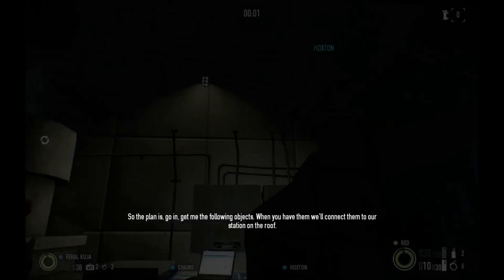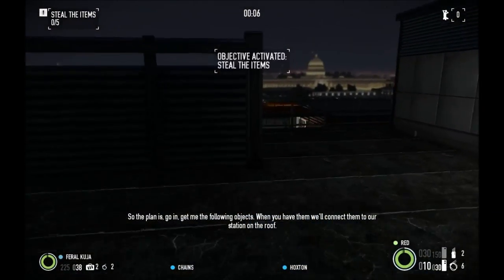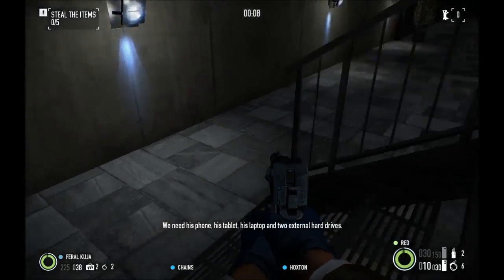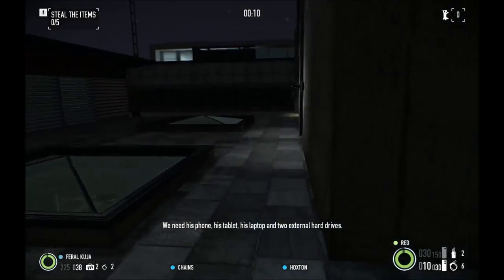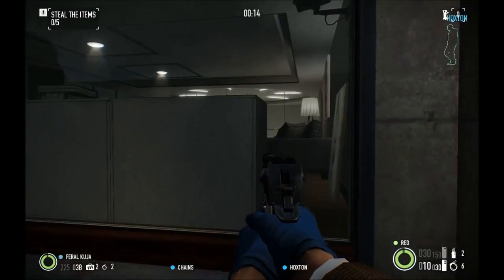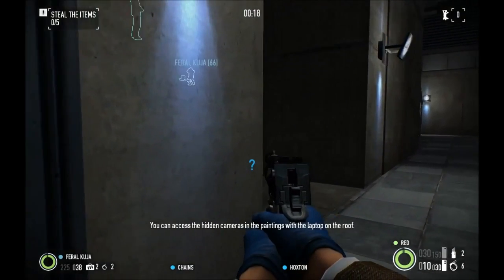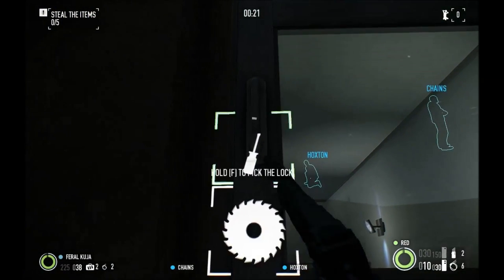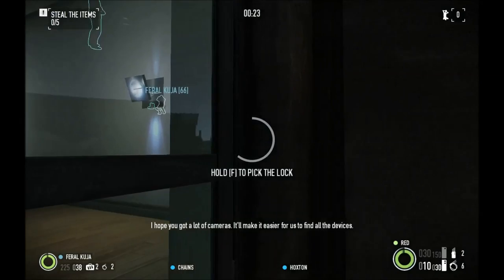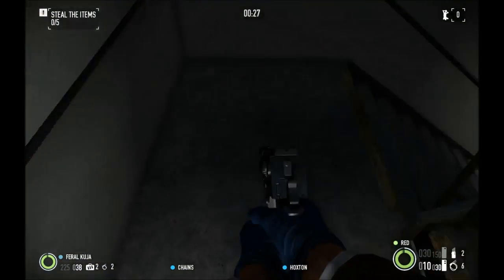First thing we are looking for are items: laptop, certain hard drives, everything else, phone, and tablet. Guards and cameras are going to be our biggest threats, so we are actually going to take the guards out. There will always be five guards, so we're going to kill four and tie down one. Once the guards are out of commission we can take out the cameras. There's the security room, so we're going to go down the stairs.